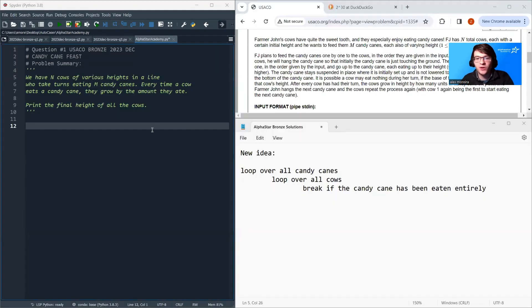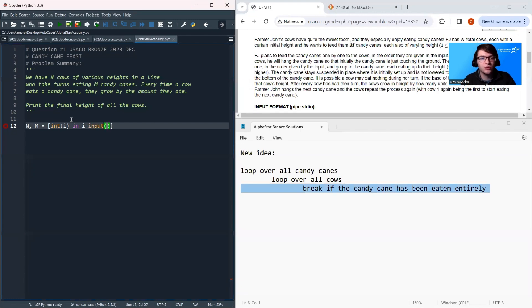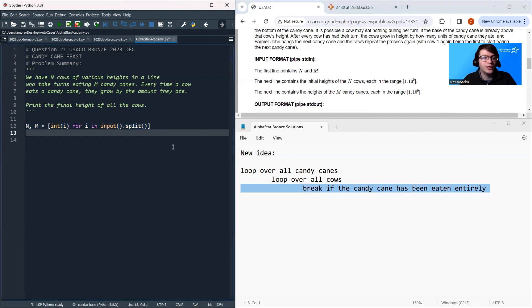We're now ready to code up our solution in Python. We begin by reading input. The first line is N and M. The next line is the cow heights, and the line after that is the candy cane heights. So we read in N and M, then cow heights, then candy heights.